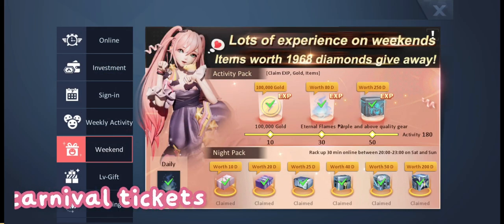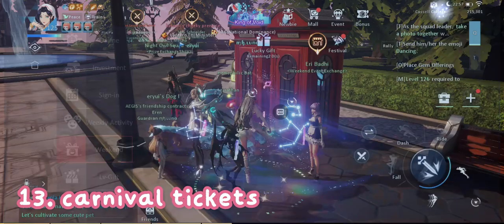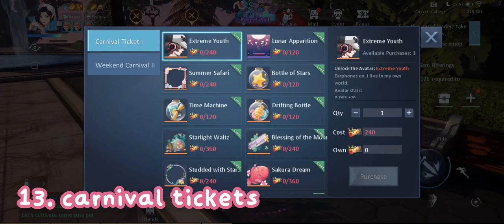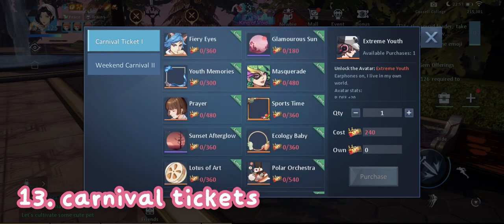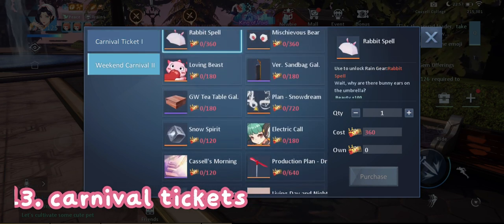Next we have carnival tickets. To get carnival tickets you need to go online from 20:00 to 23:00 for a total of 30 minutes on Saturdays and Sundays, and you can get the boxes there. Each day you can get a maximum of 70 carnival tickets, and you can use those to claim these 13 avatars. Raja will also be adding more avatars here in the future.